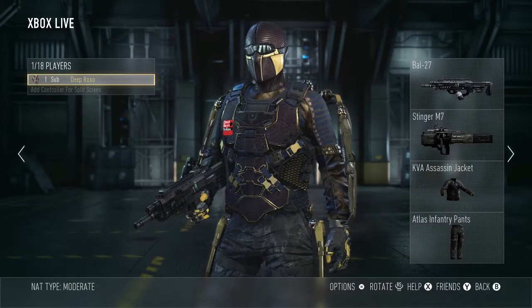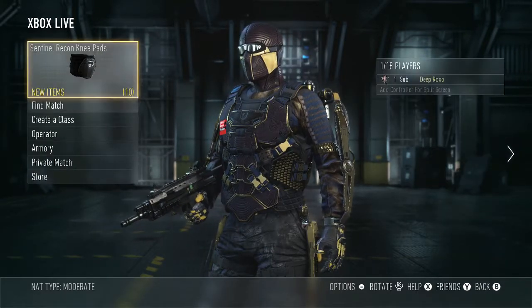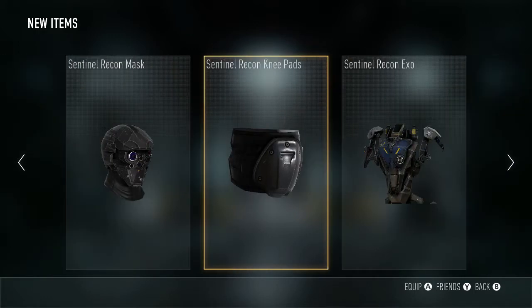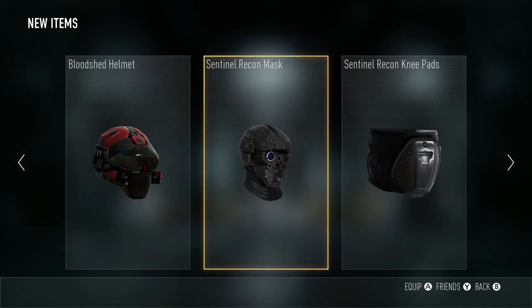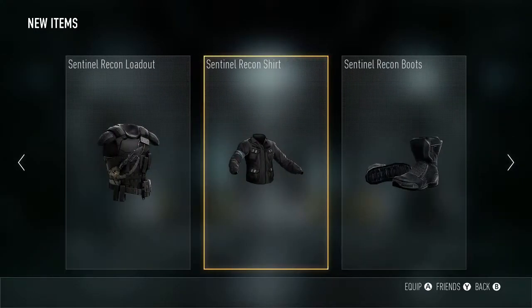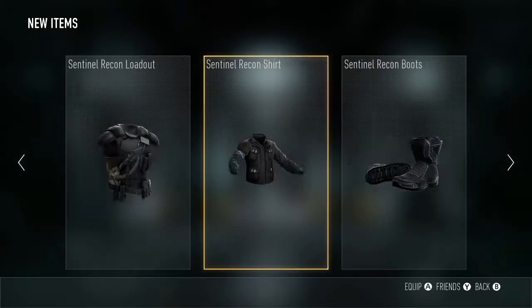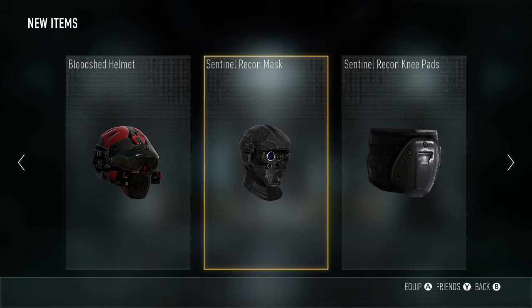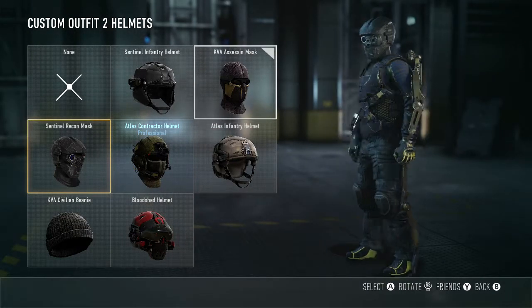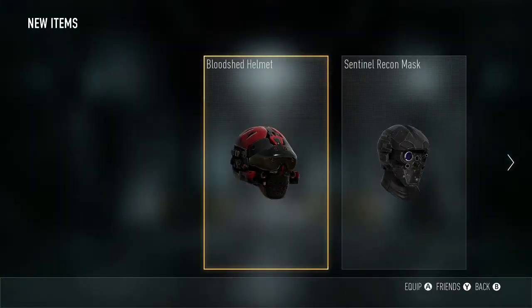Entering prestige — and there we go. I am Level 1, Prestige 1. Oh wait, I got new gear! So when you prestige you actually get new cosmetic stuff. I'm now a Sentinel and it's all matching. I really like that mask — I kind of look cool with that. I think I'm gonna stick with it.